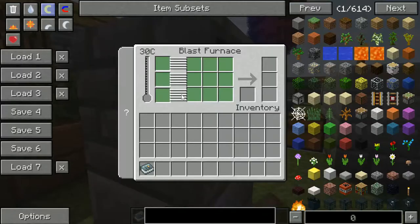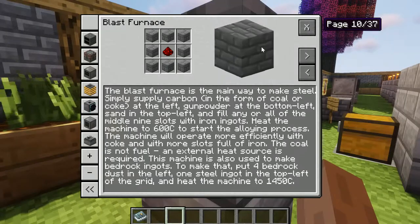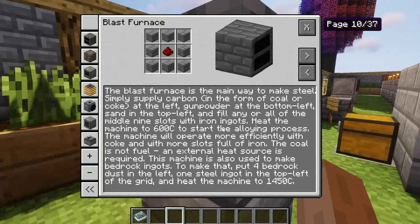This is the blast furnace's GUI. You can see it says 'blast furnace' and there are many slots for items, a temperature gauge, and an info bar. Clicking the info bar will bring you to the blast furnace tab in the handbook. There are also some green indicator squares — I just updated to a new version of RotaryCraft and I'm not sure what those do, but middle-clicking them turns them red.